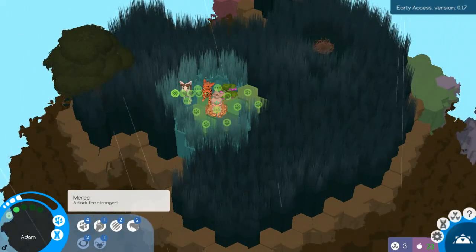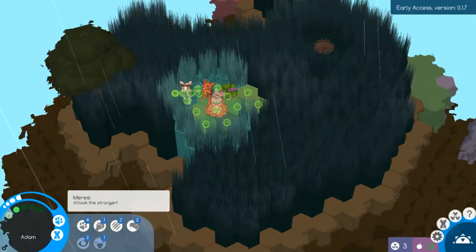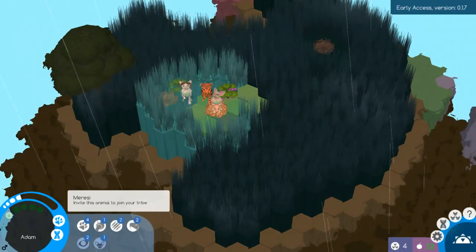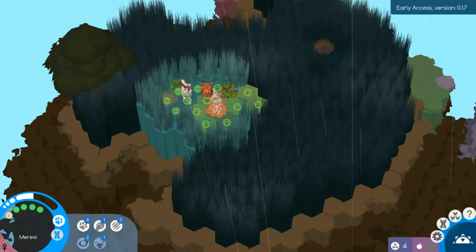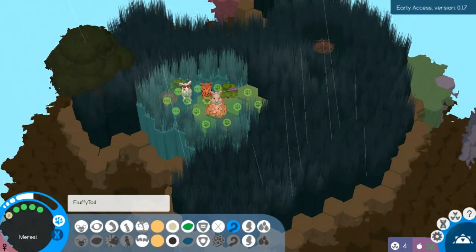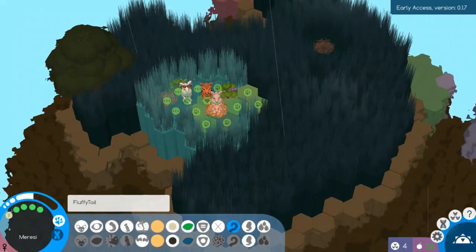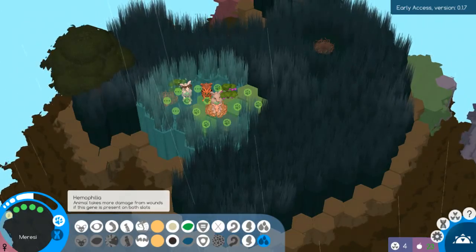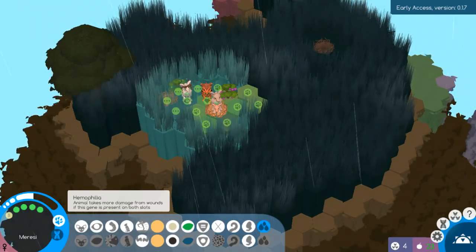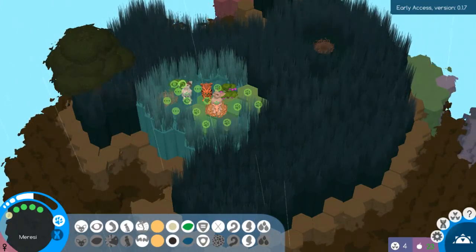Now it looks like we can attack wild ones that aren't just horny males. Let's add her — there's another nest right there. She's a Beta right now. She also has hemophilia, so I can't really breed her. I don't want to. Ram horns are good, but she takes more damage from wounds. I wonder if that counts for hunger and fighting — I'm guessing it's for just everything.